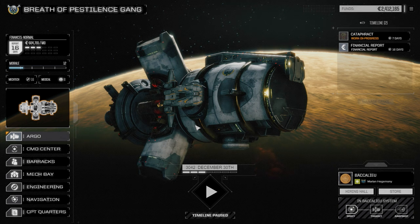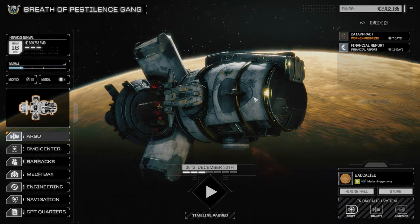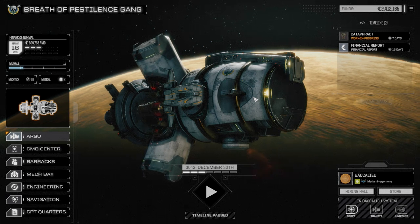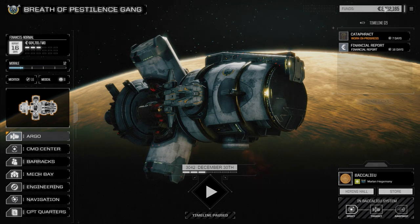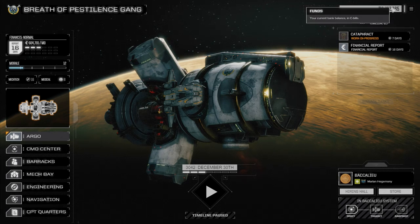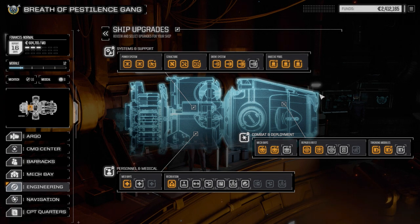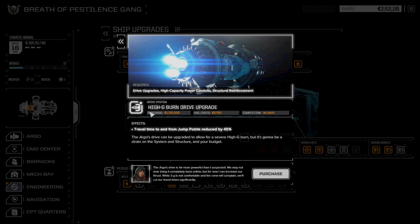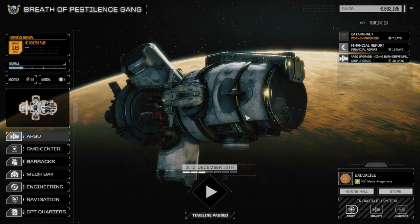Welcome back to another episode of Rogue Tech. When last we left off, our secondary lance pulled a mission off on the planet against a bunch of pirates — it was a well-fought fight. We picked up some cash, repaired all the mechs with the exception of the Cataract, and we're going to engineering to get our last component: the high-G burn drive upgrade. Once that's fixed, we'll be able to get our KF drive online and do some jumping on our own.